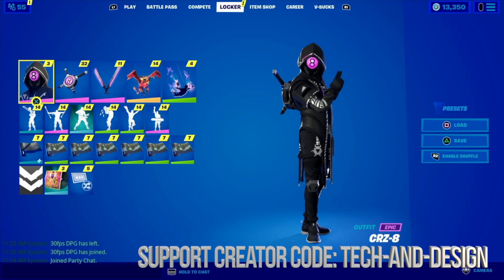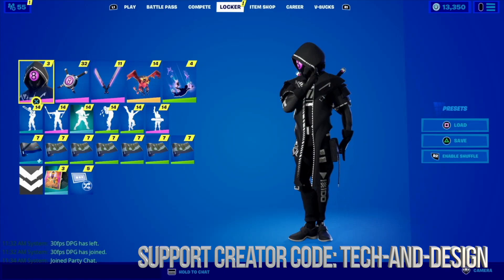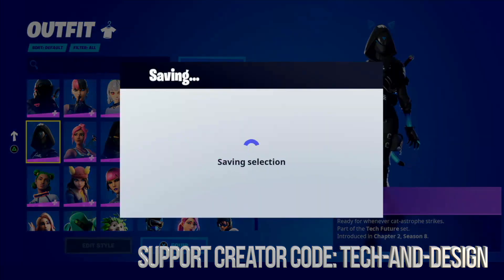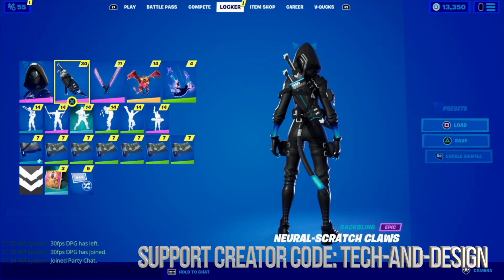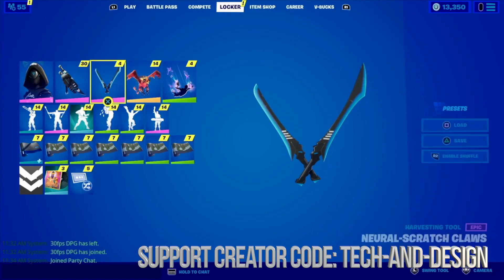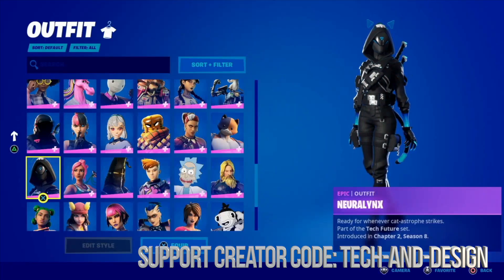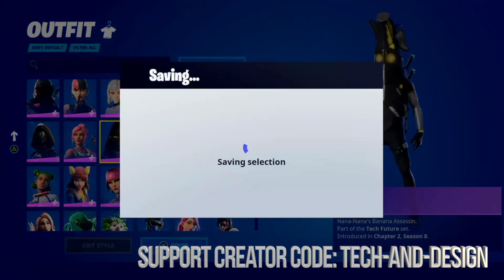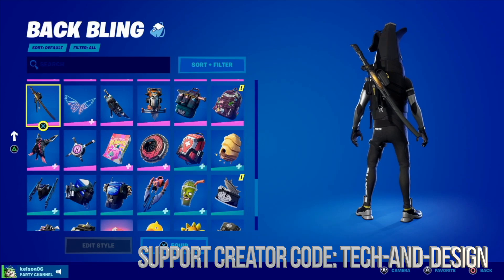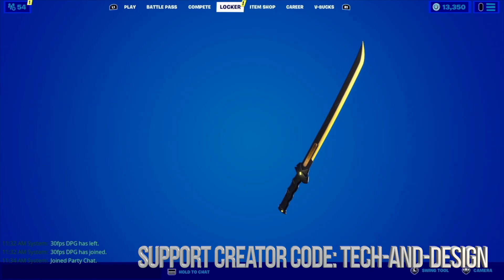If we go back into our locker we're gonna be able to see it right here. What I can do is save this loadout. There are my other two skins — let's start with this one, leave it with that back bling. For the harvesting tool it does depend, so let's set this up and save it to a new slot. The last skin is part of the future set, so we're gonna choose the matching back bling and harvesting tool and save that as a new loadout as well.